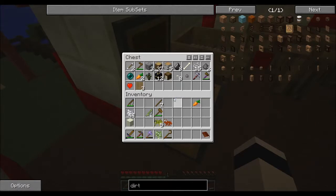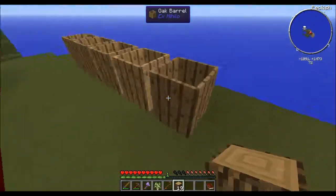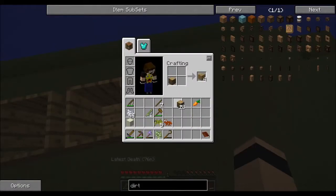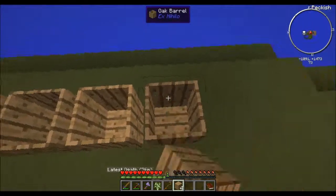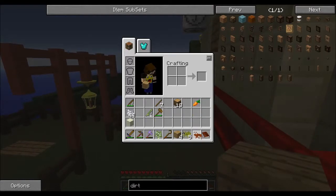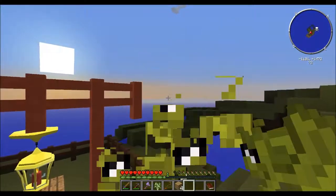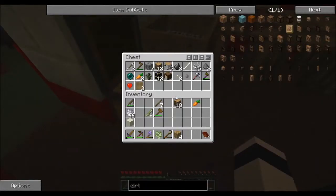I heard that there's other things you can compost. I wonder if you can do wood - let's try it. No. What about wooden planks? No. Okay, I know string, apples, and saplings can be composted to make dirt. Well, I'm not off to a great start at all.